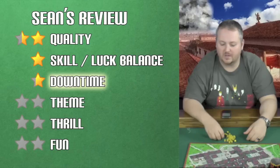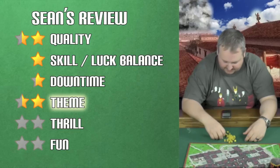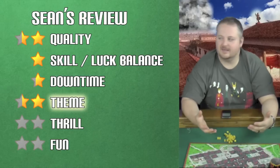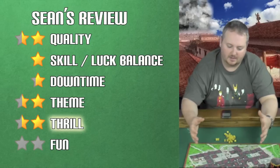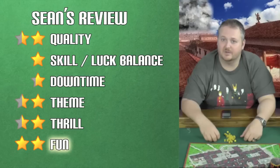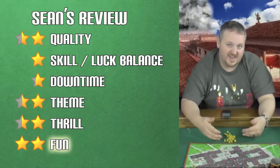Downtime, zero to one — I gave it 0.75. There wasn't much downtime. Towards the end moving people out could have opened analysis paralysis, but since you only get two moves it stayed limited and felt perfect. Theme, zero to two — I gave it 1.5. The volcano in Pompeii getting ready to explode is a thrilling topic. Thrill and competitive, zero to two — I gave it 1.5. Placing lava tiles that kill opponents' players added a whole other level of excitement. Was it fun, one to two — I gave it a two. I had a lot of fun, would absolutely bring this to game night. Simple enough to teach in five to ten minutes with good replay value. Overall I gave it an eight.